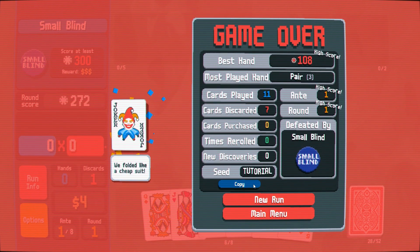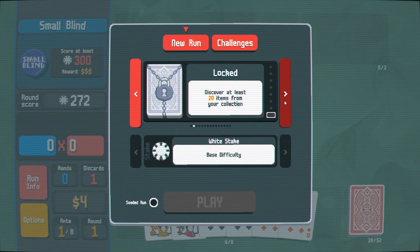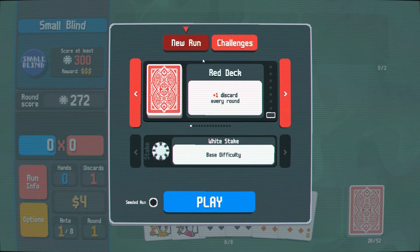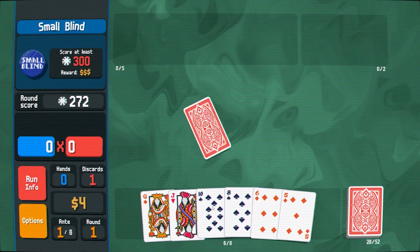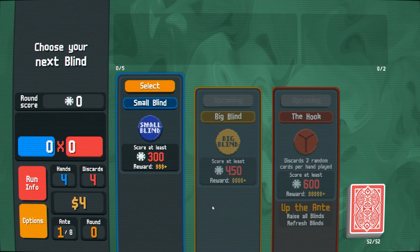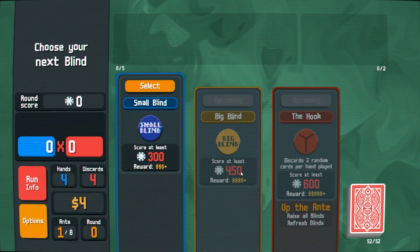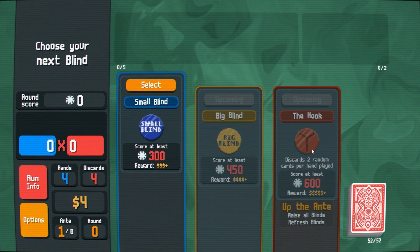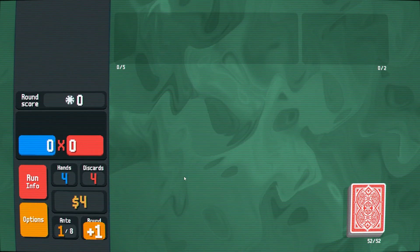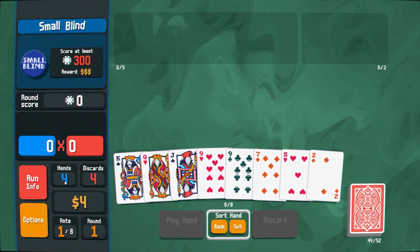Let's do a new run. Red deck, one discard every round — okay, that's the default. White stake, base difficulty. Big blind is 450, you get more reward. The hook — you get 600, but you have to discard two cards per hand played. So four hands total — I really have to think about my chances for each hand.